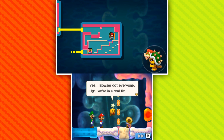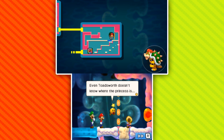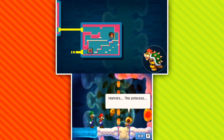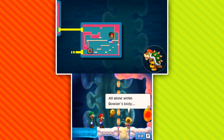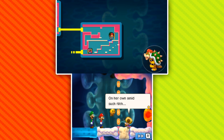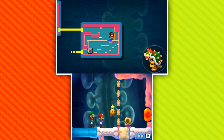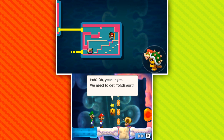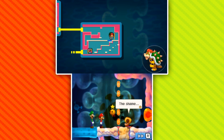'The princess? Don't tell me she was inhaled as well.' Yes — Bowser's got everyone. Even Toadsworth doesn't know where the princess is. 'Horror's the princess — it rends the heart, all alone within Bowser's body, amid such filth. Dear princess.' Calm down dude, it's fine. We need to get Toadsworth out of here.